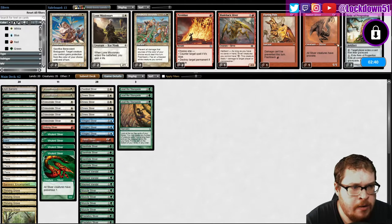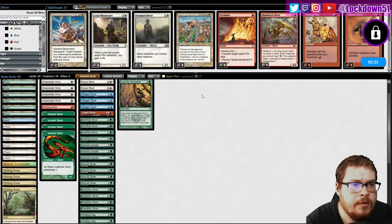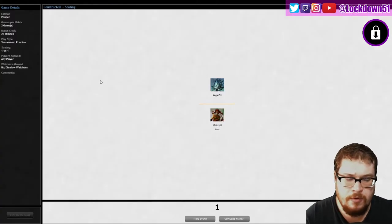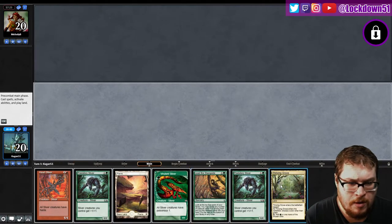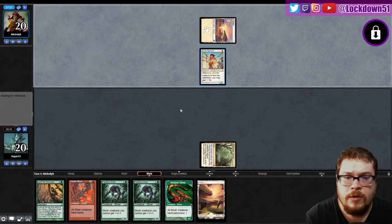They're probably gonna bring in more Journey so I'm gonna bring in more Masked Vandals. Don't really need Sentinel. Striking's fine, got one Winding Way. Maybe Lone Missionary but I'm not super worried. Play first — good hand, keep. I'll call red. Start getting the haste going, start getting the poisonous drop.